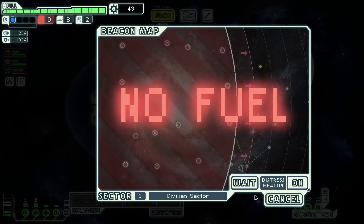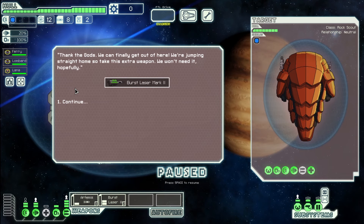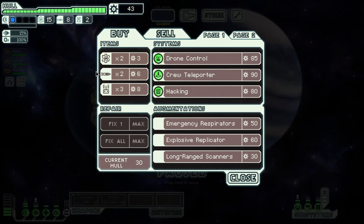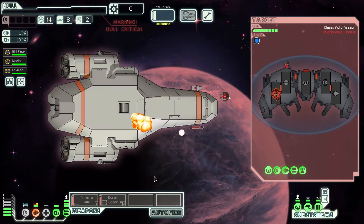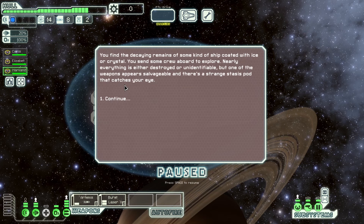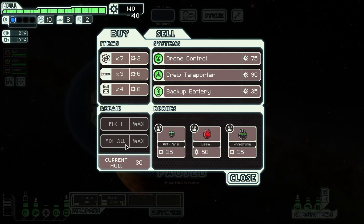Tip number eighteen: buy plenty of fuel and hull repairs. Running out of fuel is dangerous, and it's good to have spare fuel to give away in distress events, which can get you a great reward like a weapon. At a store I like topping up my fuel to about 15. Repairing your hull is important because if you run out of hull you die. You should always repair your hull as much as you can afford — unless you have a short-term reason for holding on to that scrap, just fix all of your hull.